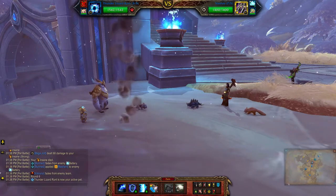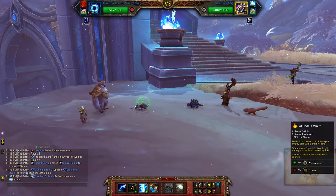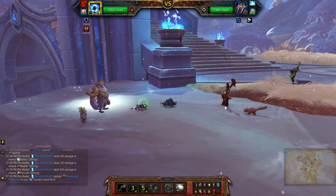Here you want to apply your Lightning Shield and then use Cinder's Wrath. It will deal damage to all three pets for three rounds.